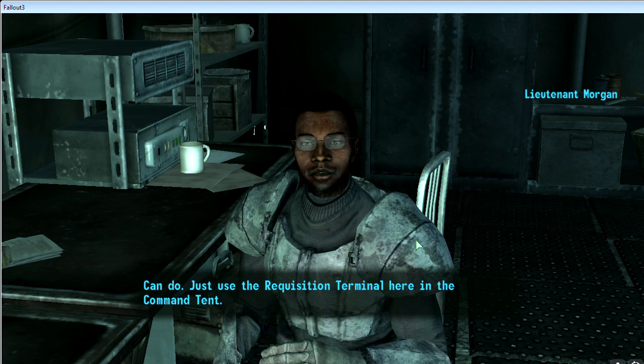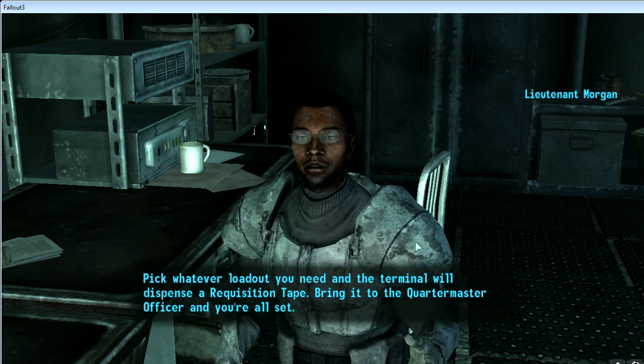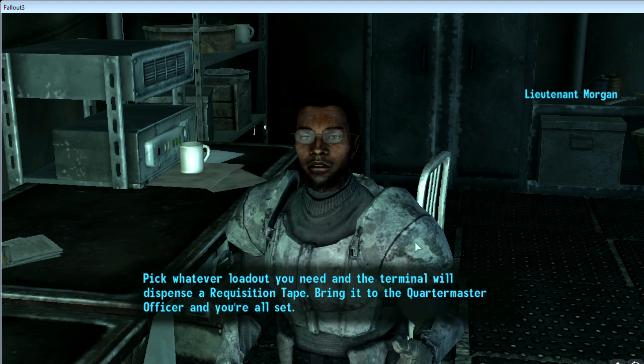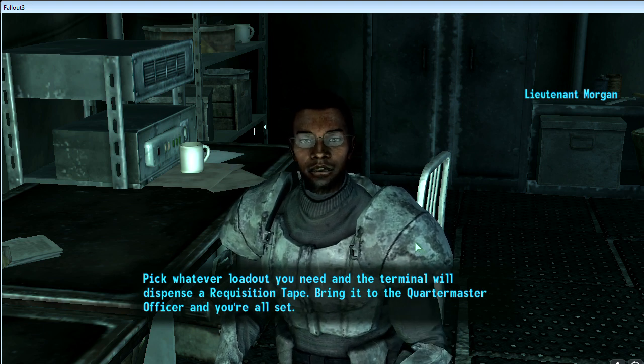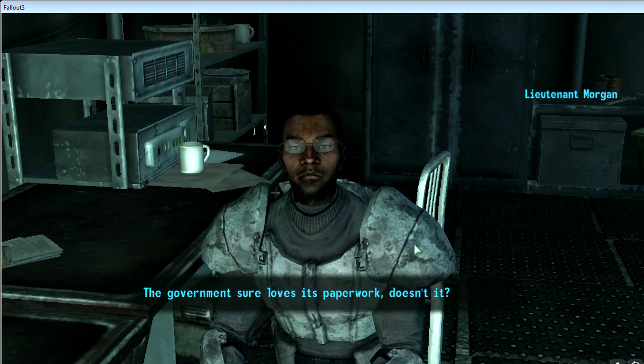Can do. Just use the requisition terminal here in the command tent. Pick whatever loadout you need, and the terminal will dispense a requisition tape. Bring it to the quartermaster officer and you're all set. The government sure loves its paperwork, doesn't it?